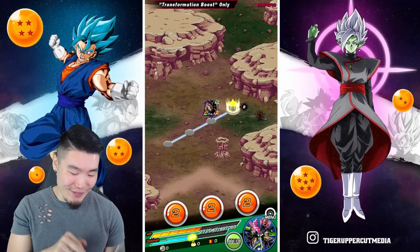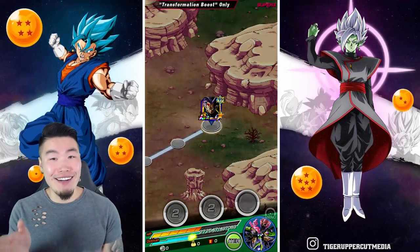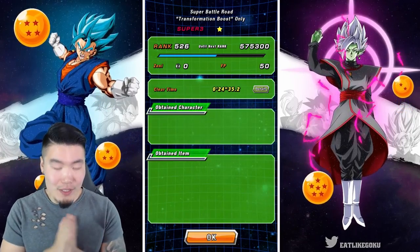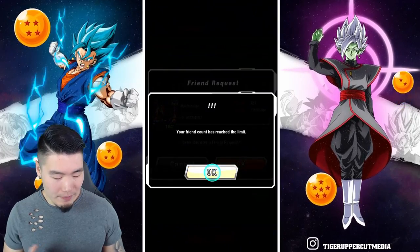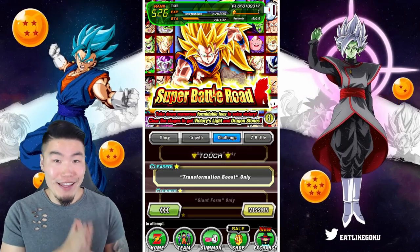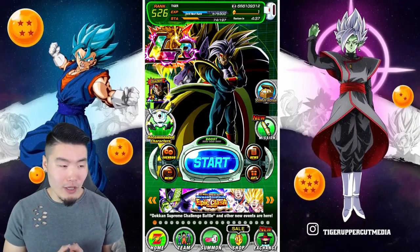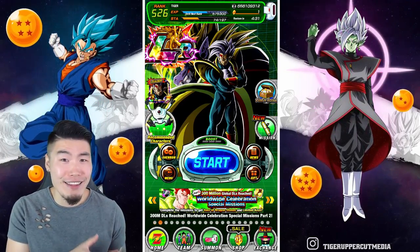That was pretty nerve-wracking, man. That came pretty damn close to the wire. We had used all our items. And even though we had debuffed him so much, this dude still hit us for — Max Damage — thank you very much for the assist there. That was super super clutch. Your 2-dupe Baby really helps a lot.